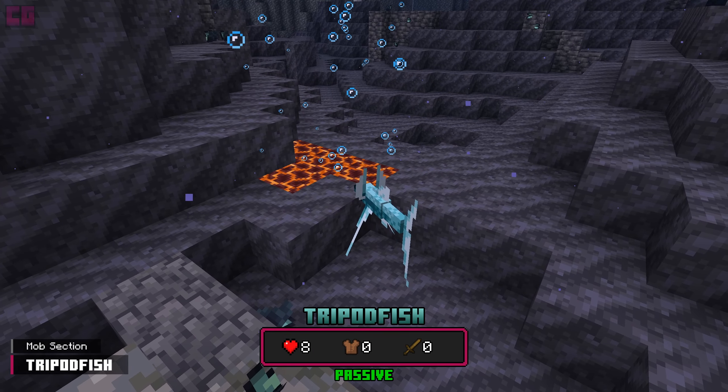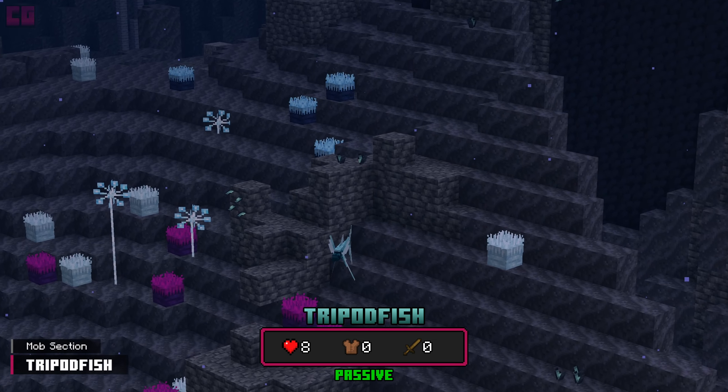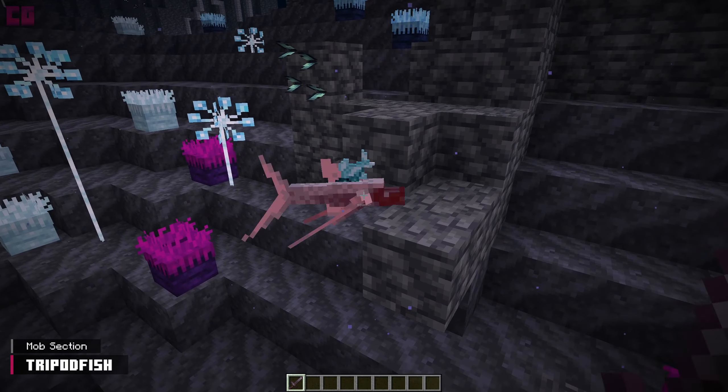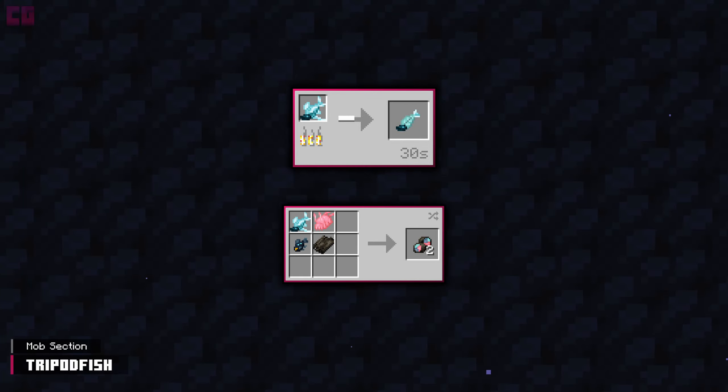Tripodfish are often found tripoding on the chasm sea floor. This is another passive, bucketable fish that swims around and simply adds more life to the biome. Upon death, they drop their body. This can be cooked and eaten for two hunger and 1.5 saturation, or used in the sushi roll recipe.